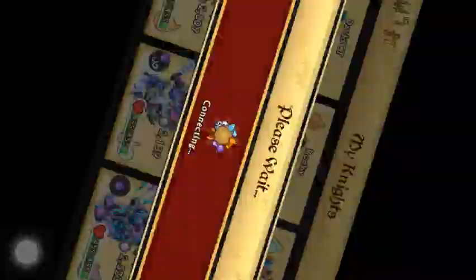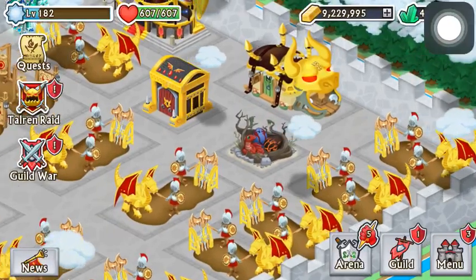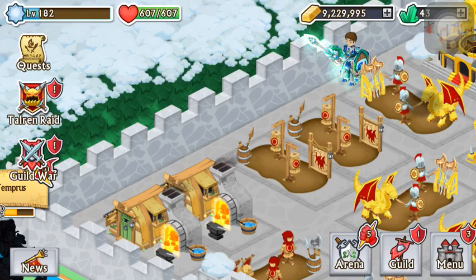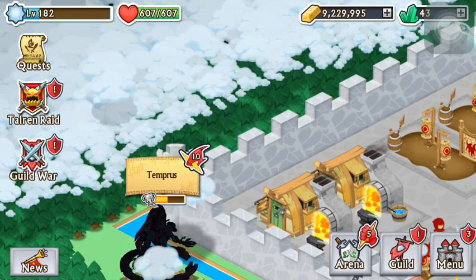Hello everyone, this is ImmortalDingo here, and I have another account for sale. This one is from another friend. He's in Chrono Trigger CT, which is a Rainbow Alliance guild.